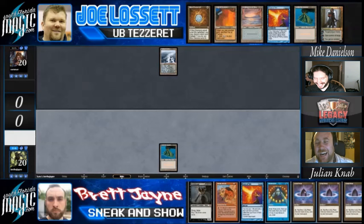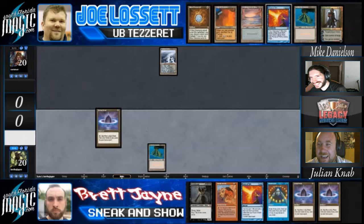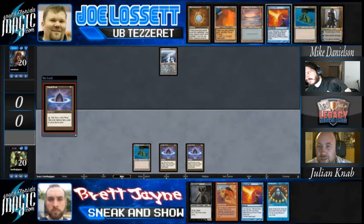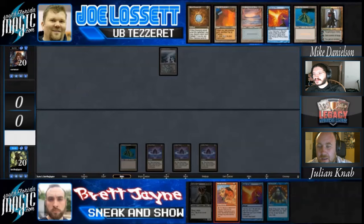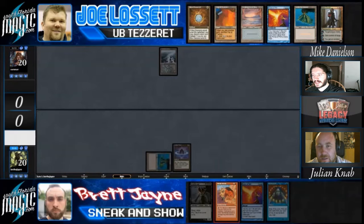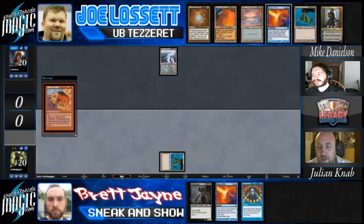Brett has turn one Sneak Attack. Of course he goes for it, and they will trade forces. Joe will be left with nothing, and even if he draws something, there's a pretty good chance that Grizzelbrand will draw into the needed Force of Red plus a blue card.